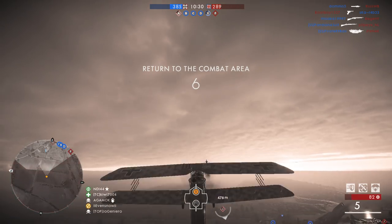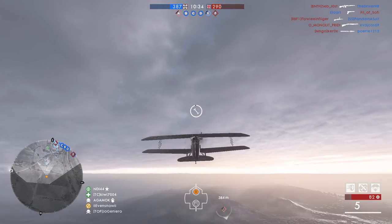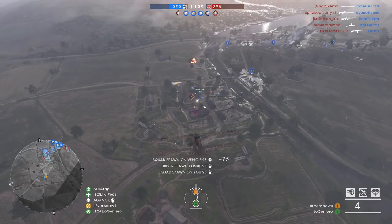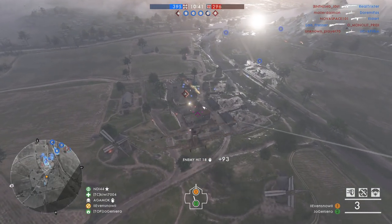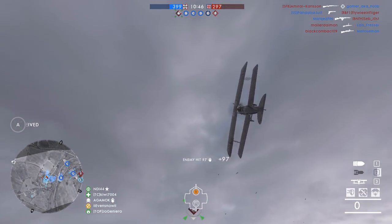He is supposed to die from that. There are a couple of ways that pilots normally avoid AA. One of them is to go in circles or like a spiral away from it. I do that as well as try to fly low — if you fly low then normally they don't have an angle to shoot at you.